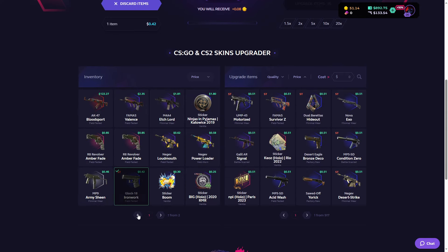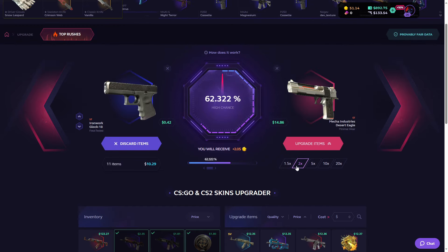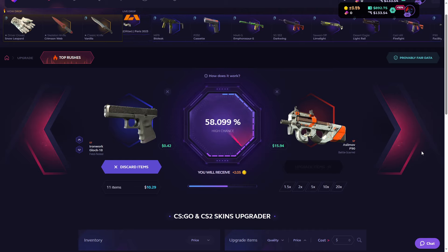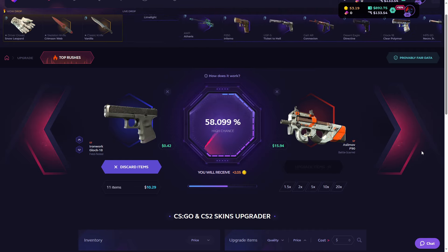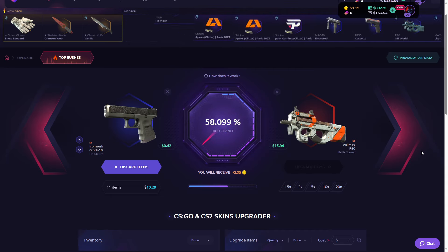Let's do it one more time with these ten-dollar skins. Should we go 1.5x or 2x? Let's go for 1.5x this time. Let's get this P90 — 3, 2, 1. Are we hitting it? It was close. Okay, now we should do some battles.